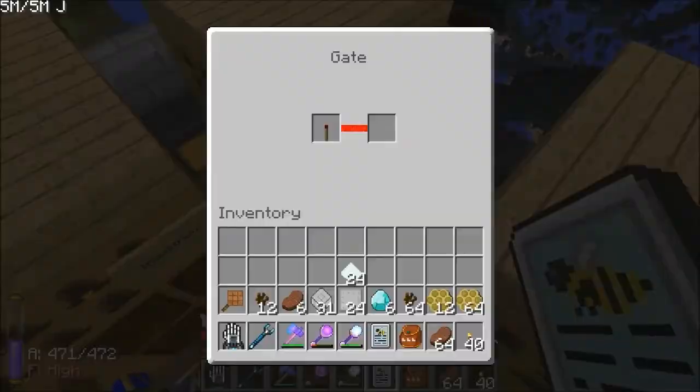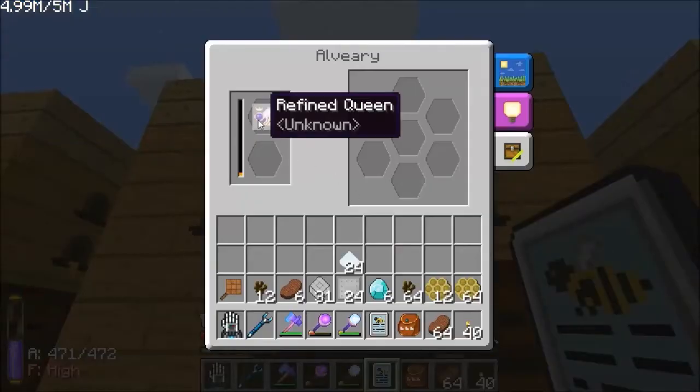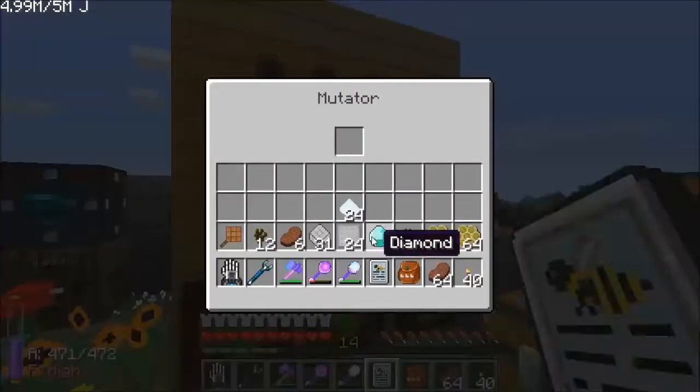Getting a bit closer, you can see — I don't know which ones I've shown you — but I've got demonic in there, refined in there, and I've got radioactive in there, which is producing me uranium.